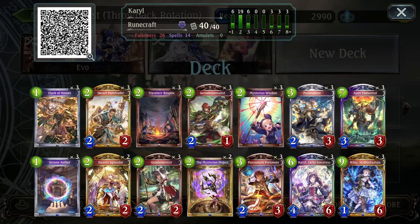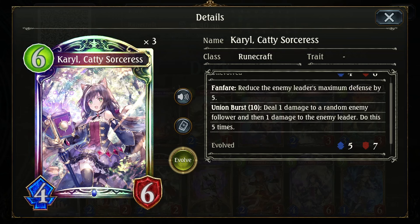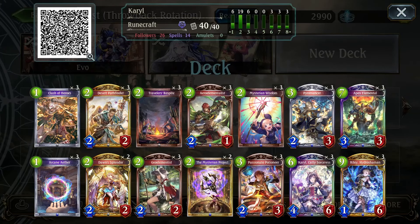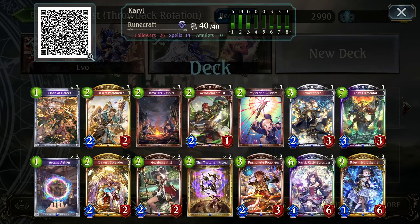Carol's effect is that on Fanfare, she reduces the enemy's max defense by five. And then her Union Burst deals five damage on board and five damage to face, basically. So you can see the combo here: invoke Riley, evolve her, play Carol, drop your opponent's health to 10, and then punch them in the face with Riley. That's the standard OTK strategy for this deck.